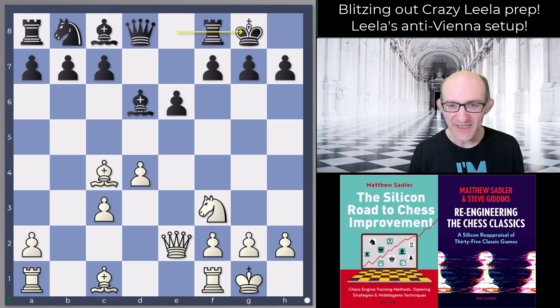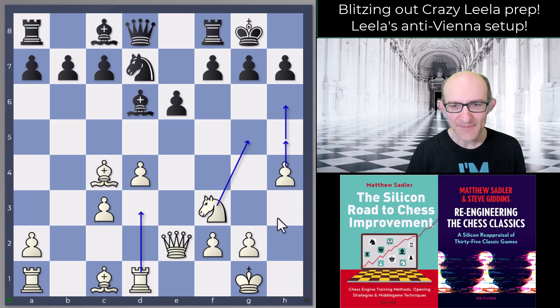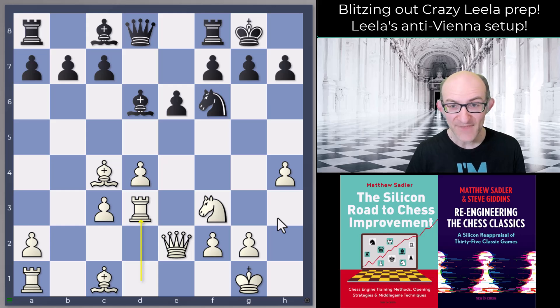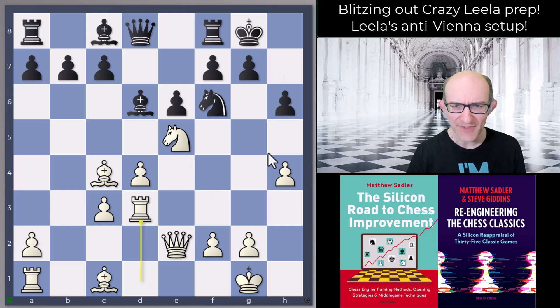After castles, Rd1 — no worries, sticking to this approach — Nd7, and then playing h4. Other approaches exist but this is quite nice: put the h-pawn in, might go h5-h6, might want to go Ng5, and I've got Rd3 in reserve. After h4, if Nf6 then I liked Rd3 — threatening Ne5 coming in. I had a game where black played h6, then I went Rd3, and already this is a winning advantage. The combination of Ne5 unchallenged plus Rd3 is really really strong.